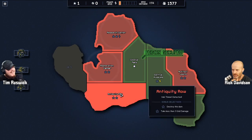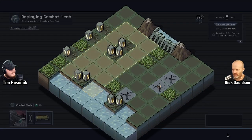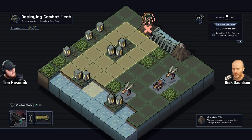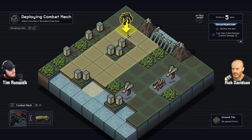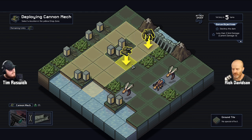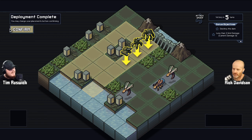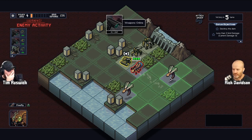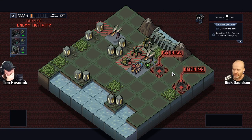Let's quickly jump into a new one. The objective: 'destroy the dam in less than three grid damage.' Okay, so this is the dam — my objective now is to destroy it, which is going to change up the gameplay quite a bit. Water is going to come whooshing out, isn't it? Let's find out — deploy, boom!